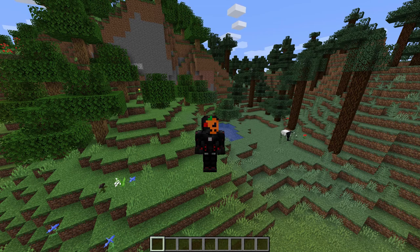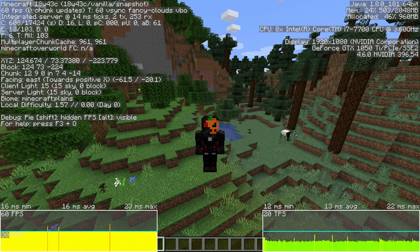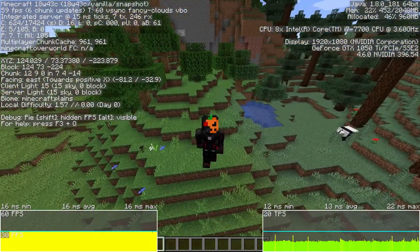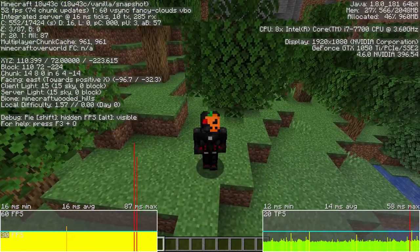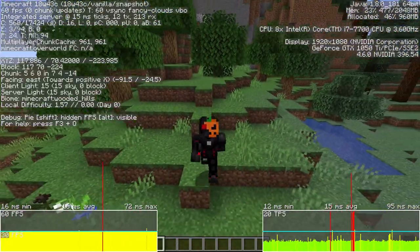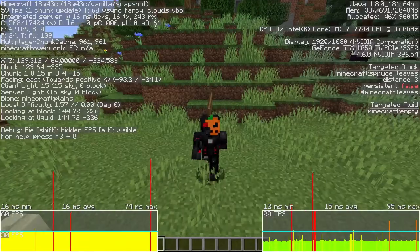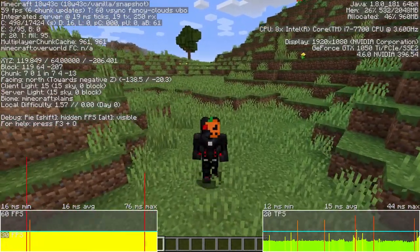In 18w43c they made some additions to the debug screen. Pressing Alt+F3 shows a server-side ticks per second chart in single player. There we go — we can see ticks per second right here, and over here it shows FPS and other info, which is pretty cool. I like the graphs, and there we can see a spike that just happened, which is helpful for identifying the reason for lag.